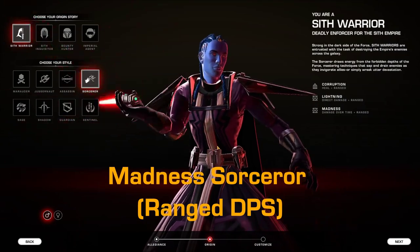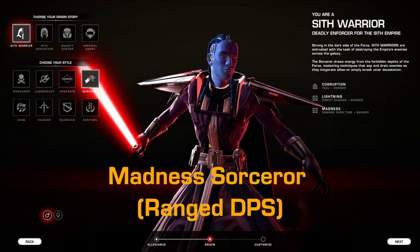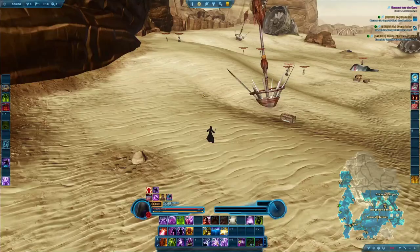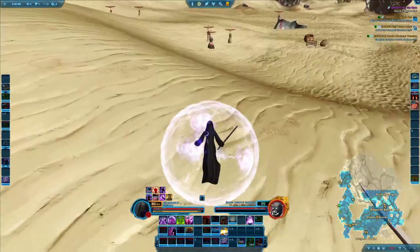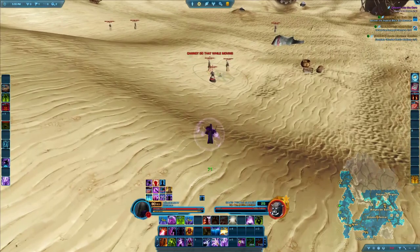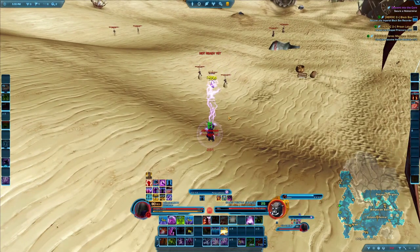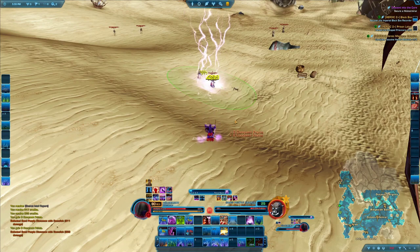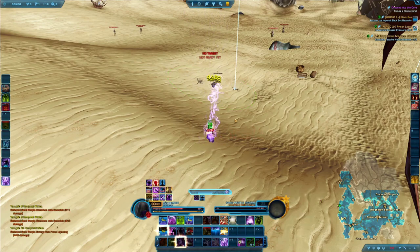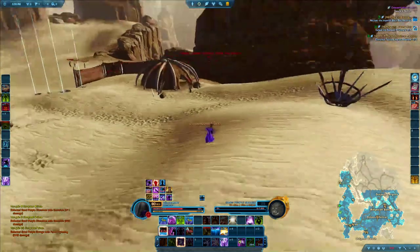Sorcerer is pretty similar, the only difference being that it's a ranged class. In particular, I would recommend playing the Madness discipline, which again does not need too many keybinds. It is overall probably one of the best specs for PvP right now — very easy to play. If you enjoy the ranged style, then Madness might be for you.